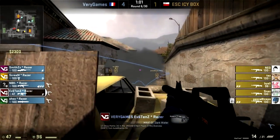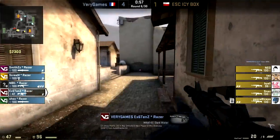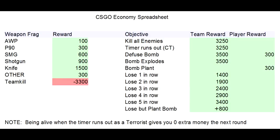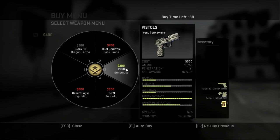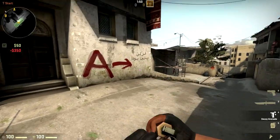It is at this point that you should keep an idea of where the opponent's economic state is and where your own is, so that you know what to buy. Winning a round will give you between 3,250 and 3,500, and losing a round will only give you 1,400. So the best way to force your opponents into saving is to win a round. 1,400 is not enough to buy anything, so losing a round when your team money is low is a sure way to lose yet another point.